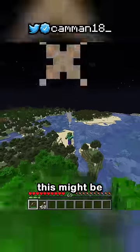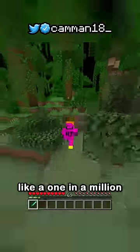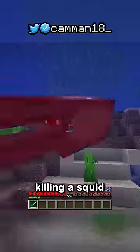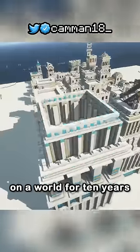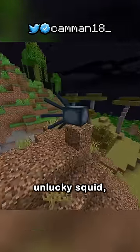Now for this last one, this might be a long shot. Make it so there's like a one in a million chance that killing a squid will just delete your world. Imagine working on a world for 10 years and losing it to an unlucky squid.